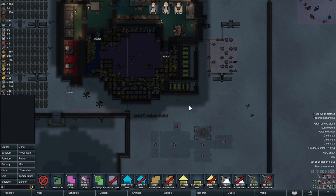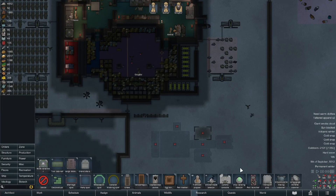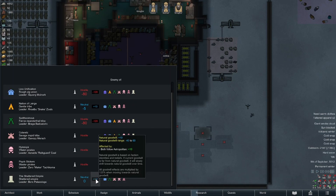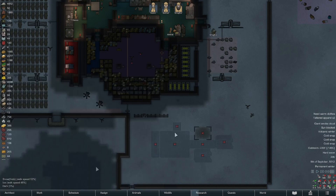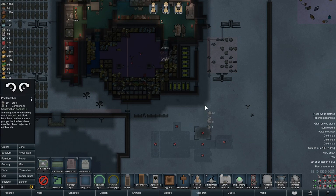At some point we're going to need to go get an AI persona core. Can't even begin to do that until we get plus 40 goodwill with a faction. I haven't really been able to do that at all - they're still neutral, only plus 10. Anyway, let's pop this stuff down.